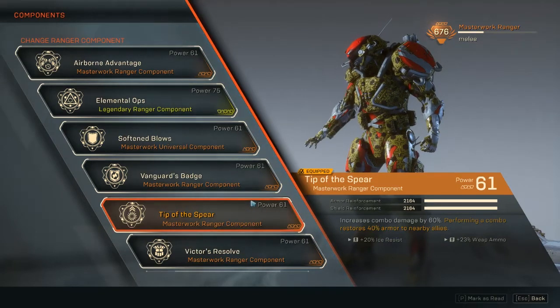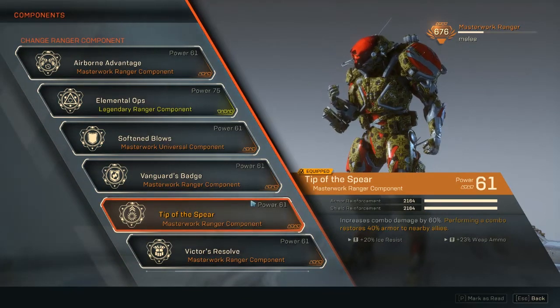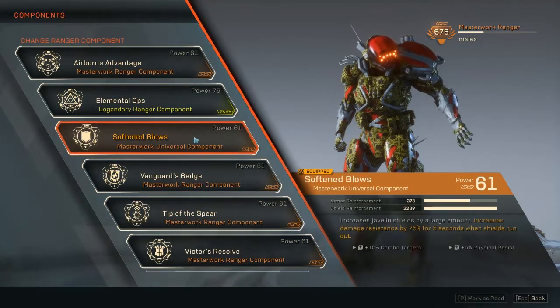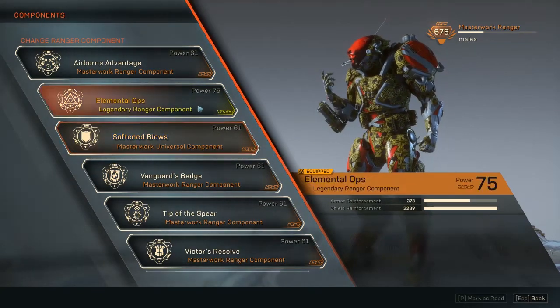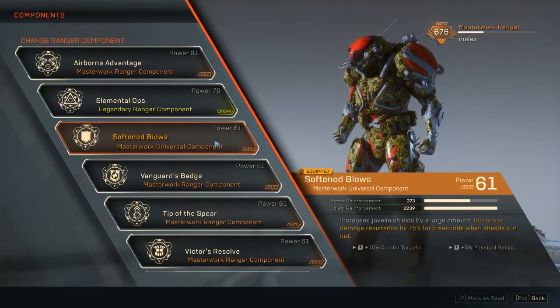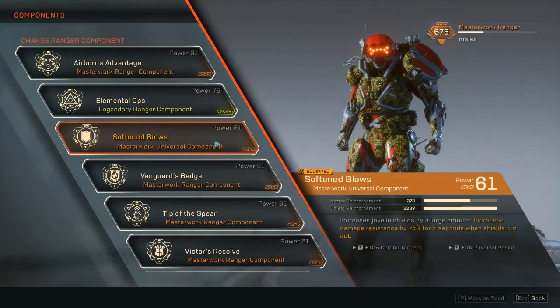This is an all-around great build — decent AOE damage, self-healing, AOE healing for your team, plus 20% ice resistance on top. The universal component I'm using increases Javelin shields by a large amount — roughly as much as other components — so we trade a bit of armor, but the important thing is: when your shield breaks, you get 75% damage resistance.